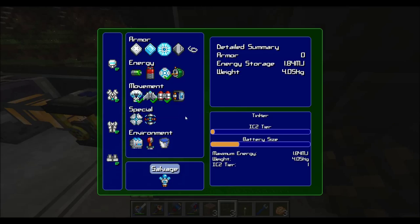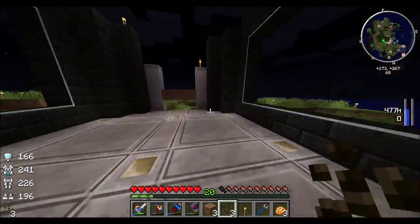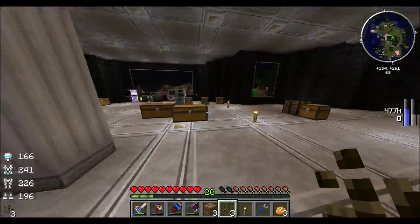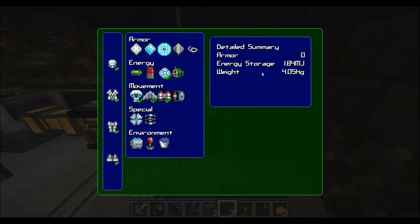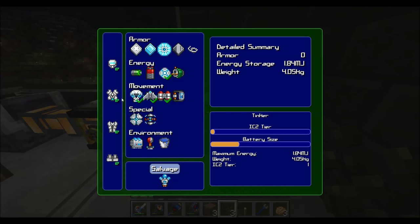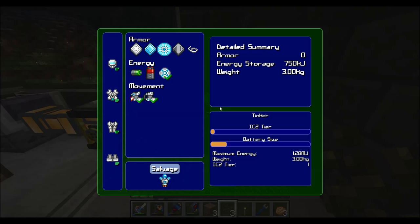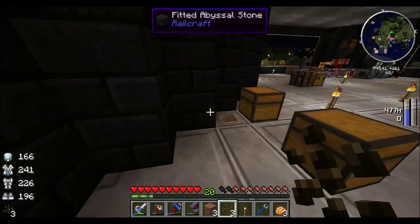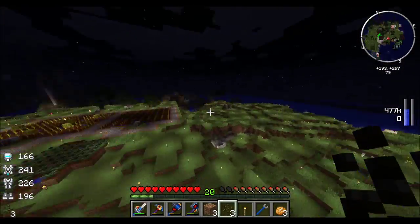One important thing to know is you can move pretty fast, as you can see. But you want to be wary of weight — all these little modules have a certain weight. If you go over 25 kilograms, you're going to start to slow down. Right now with all my pieces I'm at around 7 and 7, roughly 14 kilograms total. So I'm still moving pretty fast, and this allows me to get around a lot faster than I was with just a jetpack.